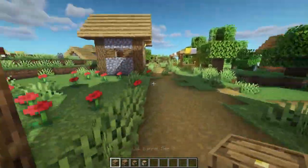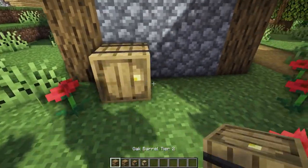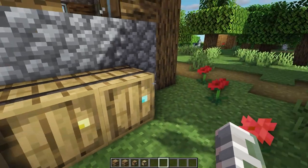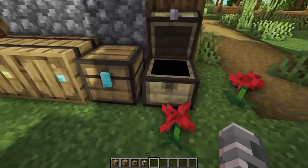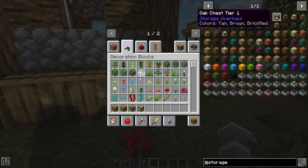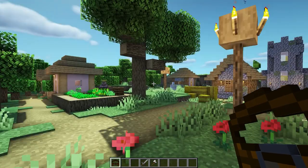This next mod is called Storage Overhaul. This adds more storage options to the game, such as barrels with different tiers — we have a gold tier which has more space, a diamond tier which has even more space. We also have chests: tier one is regular, tier three has more space. Here are all the variants: iron tier one, gold tier two, diamond tier three.